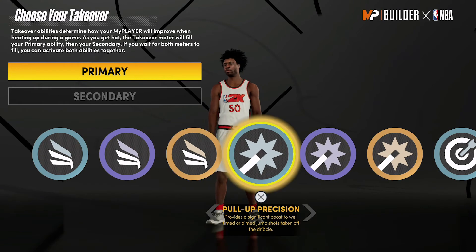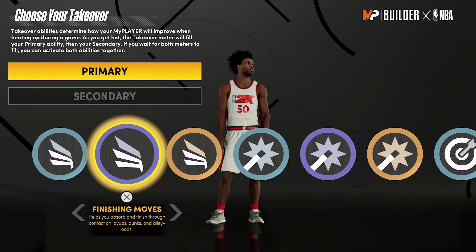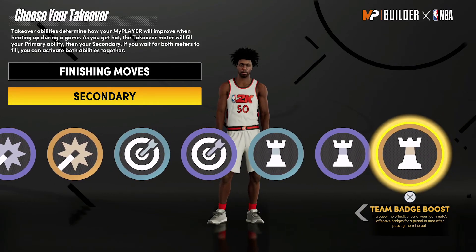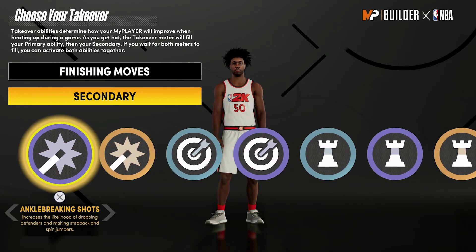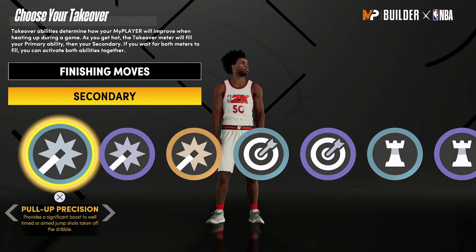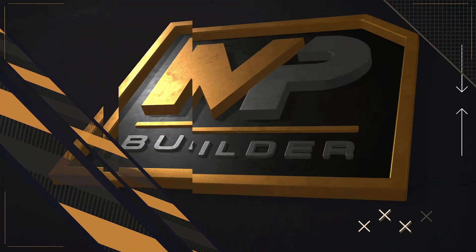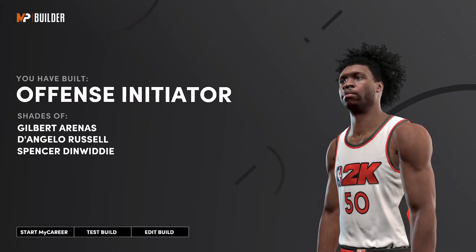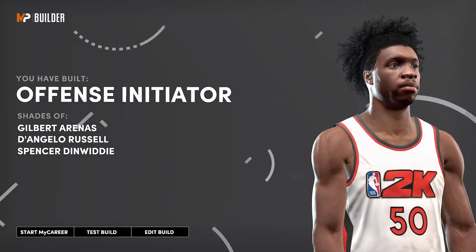For the takeover I would go with finishing moves as the primary, and as the secondary I would go with pull precision. And the build is complete — you have built an offense initiator, with shades of Gilbert Arenas, D'Angelo Russell, and Spencer Dinwiddie.